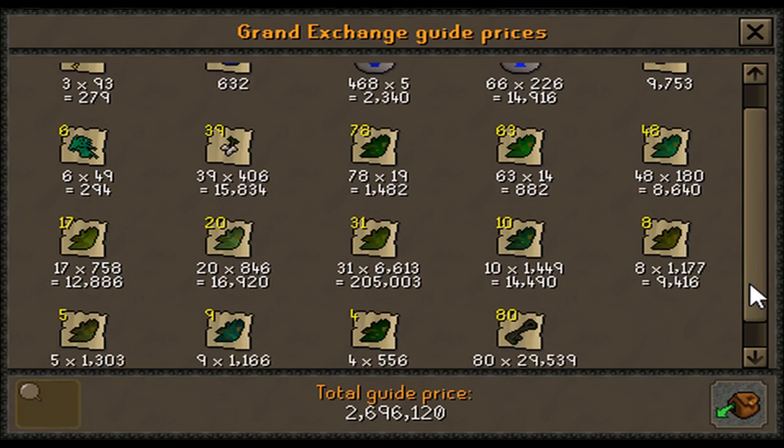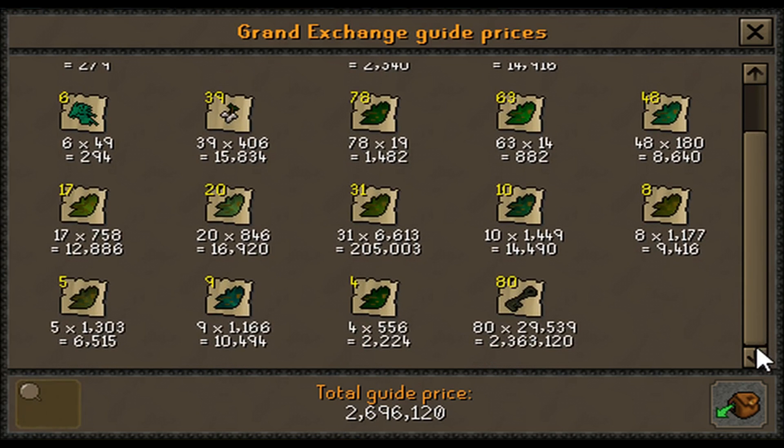As you can see, it comes out to almost 2.7M in total, with the most important items by far being the 80 Sinister Keys, which make up a bulk of the profit. The other thing he drops is basically the standard Chaos Druid items — a bunch of herbs and a few secondaries as well. Of those, the major item he drops is obviously Ranarr Weeds, as they're the most expensive.